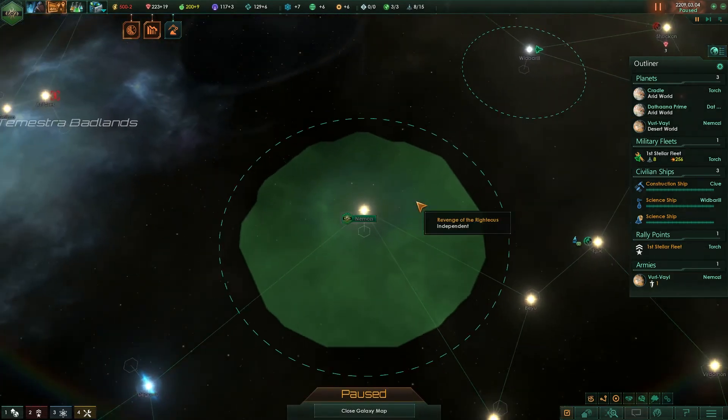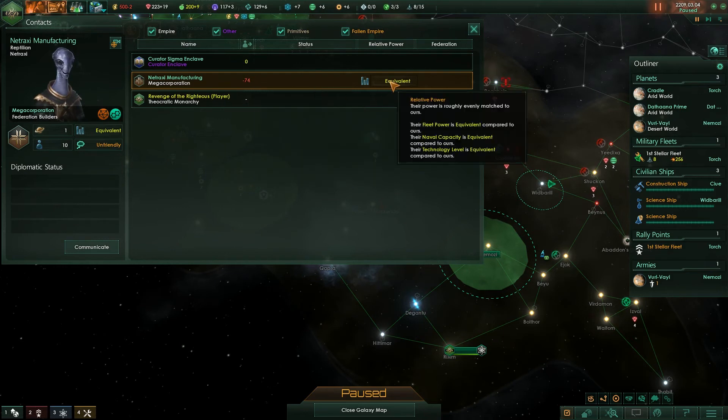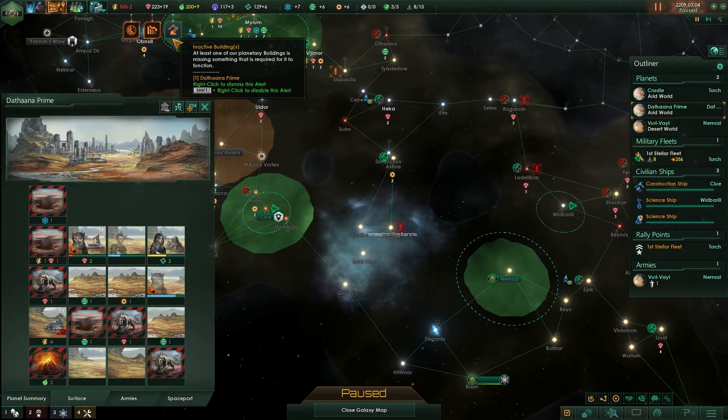I should probably check out my species rights now. Let's check this out — so conquering those primitives: annex primitives, minus 50 basically. That's going out very slowly as well. So I've really annoyed these — they may rival me because of that at some stage. And that's an issue.